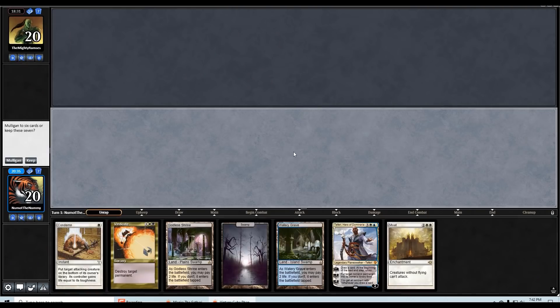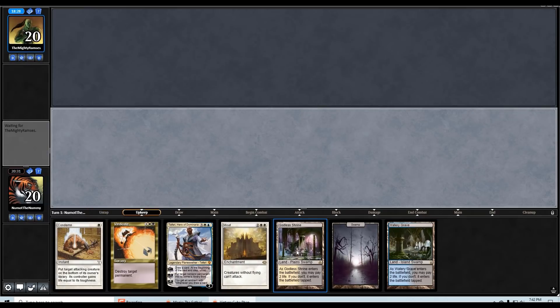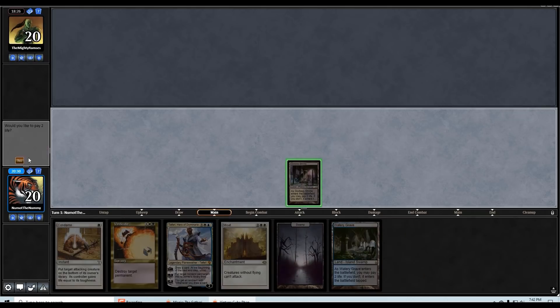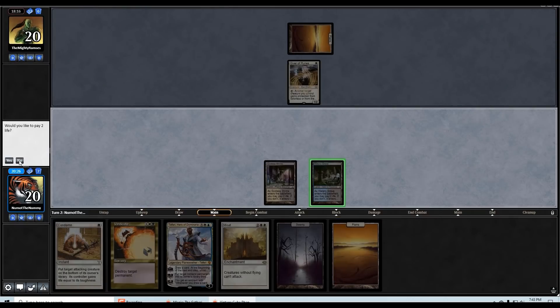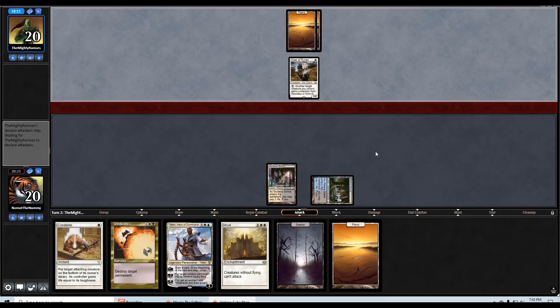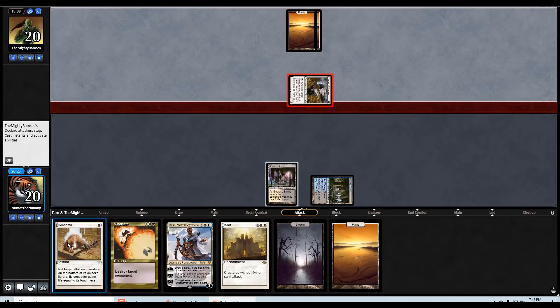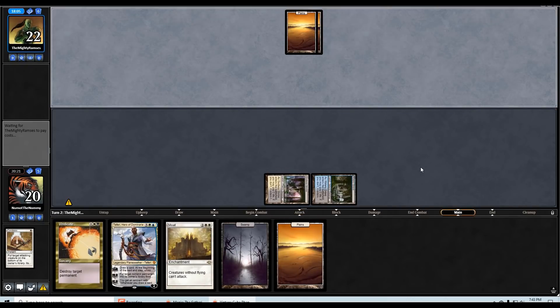Game two of round two — we are down a game but on the play. Hand looks fine. We'll play the Godless Shrine tapped first so we can hold up Condemn next turn. There's their Giver of Runes again. There's our second white source — beautiful. We'll go ahead and Condemn that, and maybe Vindicate their next play depending on what they do.